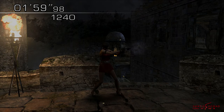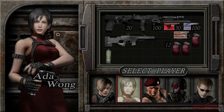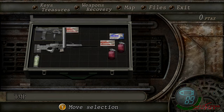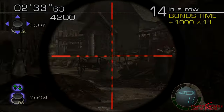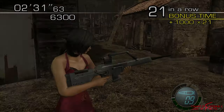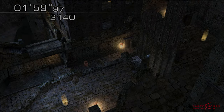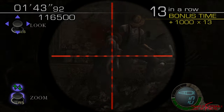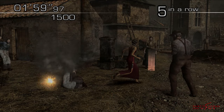Ada Wong, the seductive spy who stole Leon's heart. She's the second playable character in Mercenaries and has a far more formidable set of weaponry than Leon. With a powerful sniper rifle and TMP, most players shouldn't have any trouble playing as Ada on any of the four Mercenaries maps. However, for those who want to unlock the hand cannon quickly or attempt scores of 100k or more, this guide will offer the best tips and tricks for playing as our favourite woman in red.